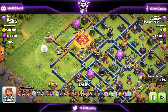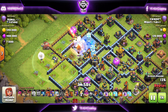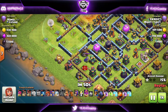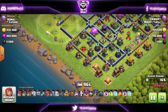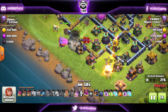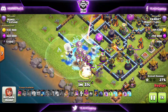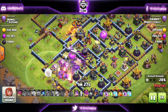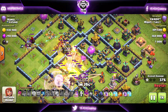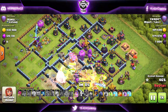The Flame Flinger is taking down the Town Hall — exactly what we wanted for this box style base. I have a unique approach where I go from the opposite direction of the Town Hall. The King and the Valkyrie start funneling for the Smash, then I drop the Ice Golem, wall break, and the Smash goes in. The King backtracks to grab the enemy Queen. With all troops going inside and another wall break giving access to the next layer, we jump the Super Bowler Smash inside. We have the Flame Flinger Yetis coming out — the Super Bowler is at the core.